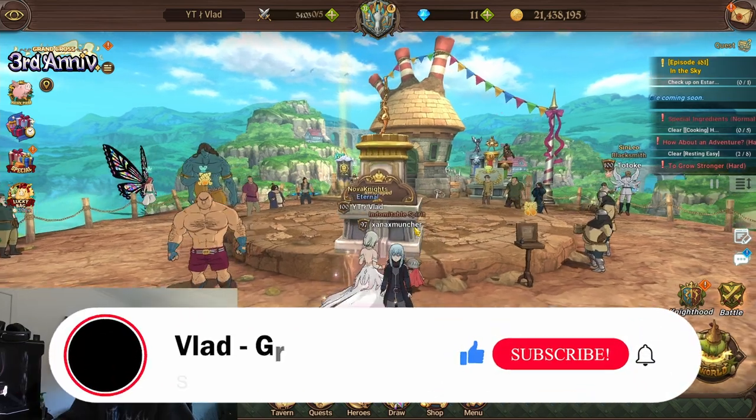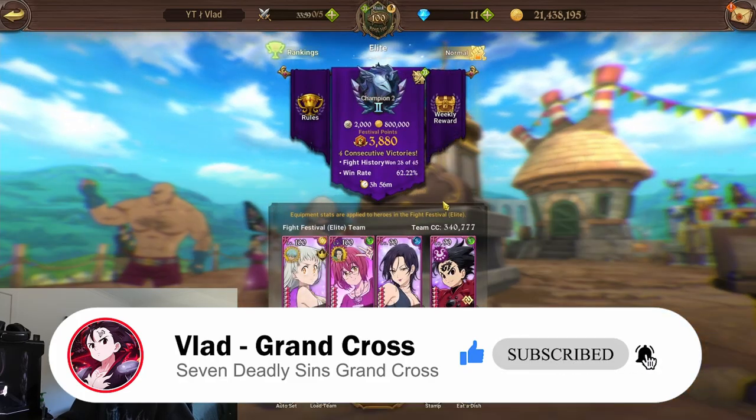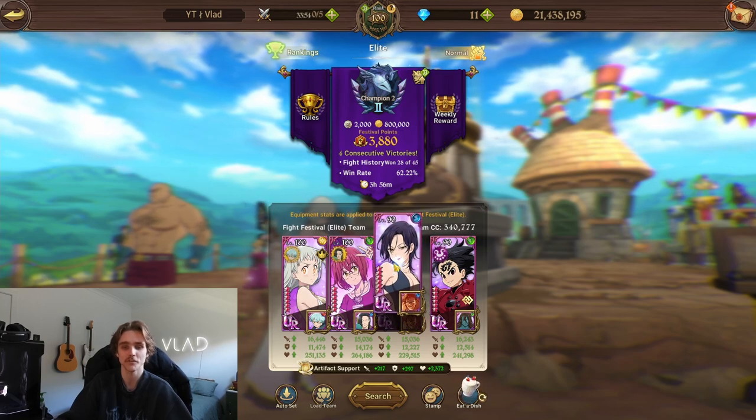Alright, how y'all doing? Hope you're doing well. In today's video, back with another Bloody Elizabeth showcase, using her with what are probably some of my favourite units in the game — that is the Jack of Light Gotha and Blue True Seeker Merlin.